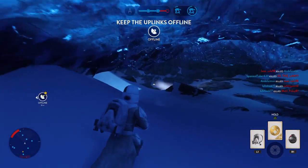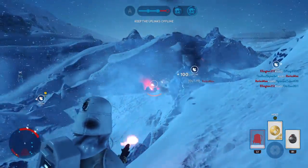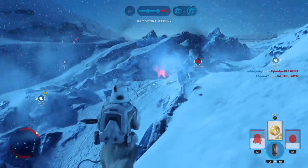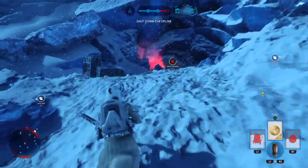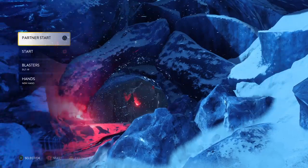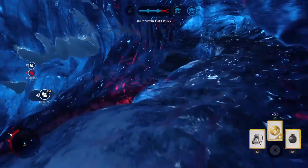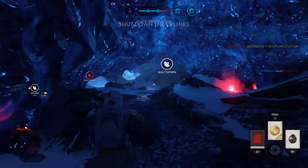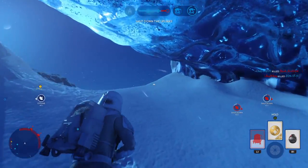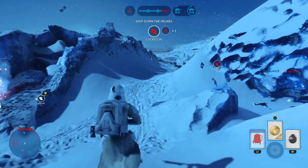Advance to their uplink station. The rebels have activated the uplink station — we must shut it down. Enemy bomber has locked onto our walker.